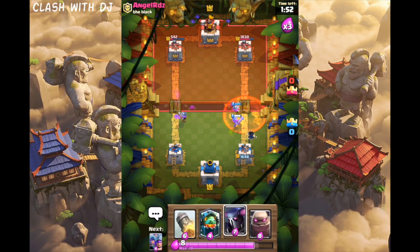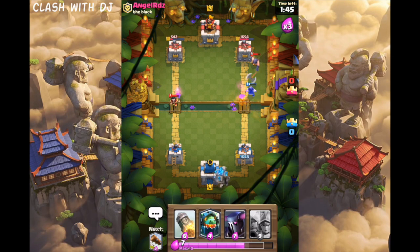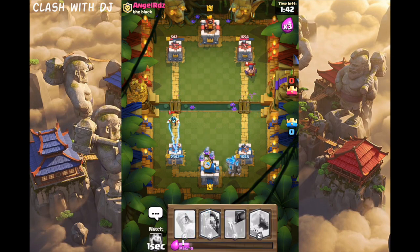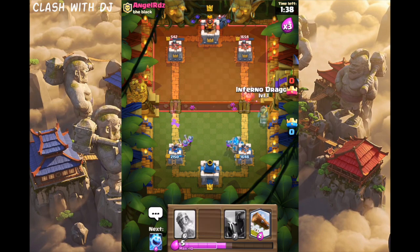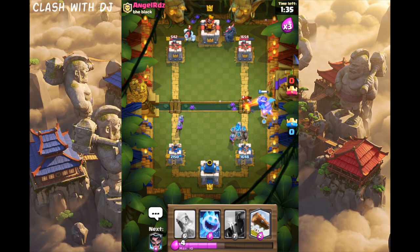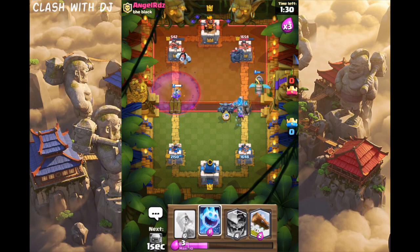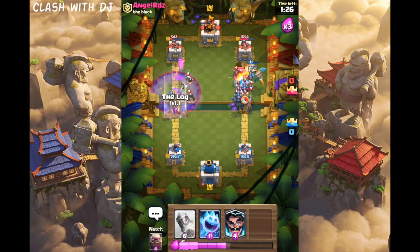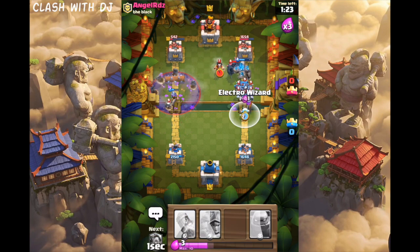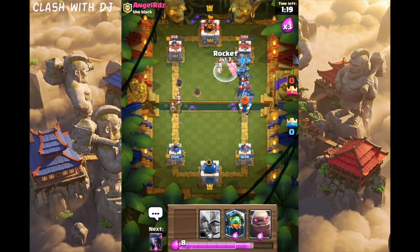We actually got his tower down super low on the other side — I didn't even realize. So let's put our Three Musketeers down to take out his Electro Wizard. Let's put our Inferno Dragon over here to take that out. Let's put a Pekka behind our Golem. He keeps graveyarding on defense, and I don't agree with that play — but you know, I want to win, so I'm not too annoyed by that.